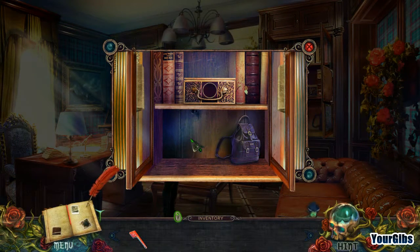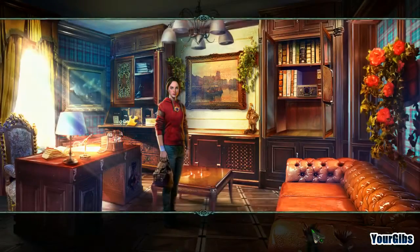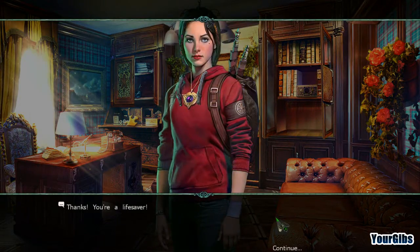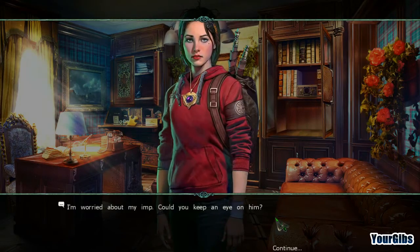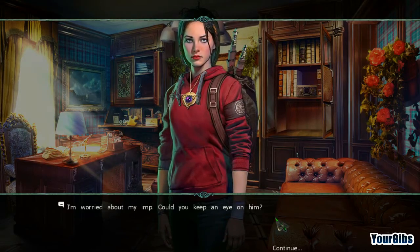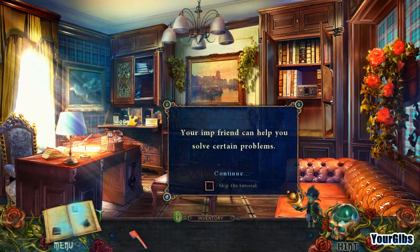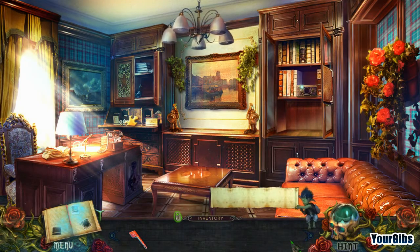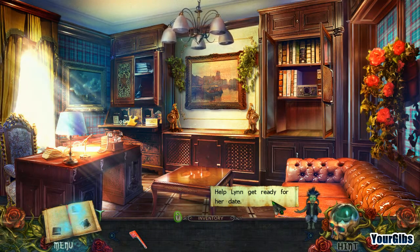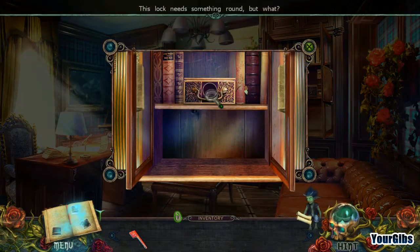Hello, little imp — get over here! He was climbing up on the inventory bar. Lynn asks us to keep an eye on her imp. The imp can help solve certain problems, like helping Lynn get ready for her date.